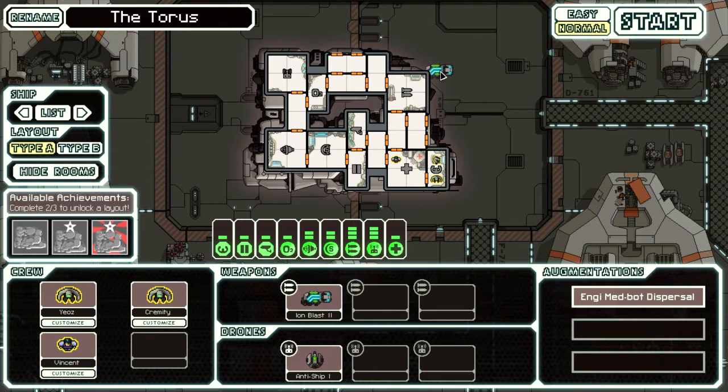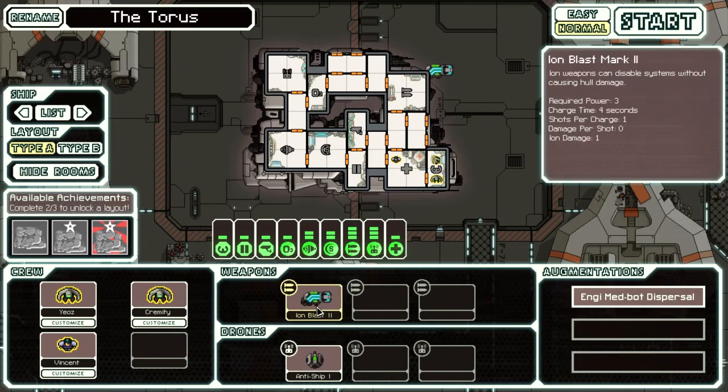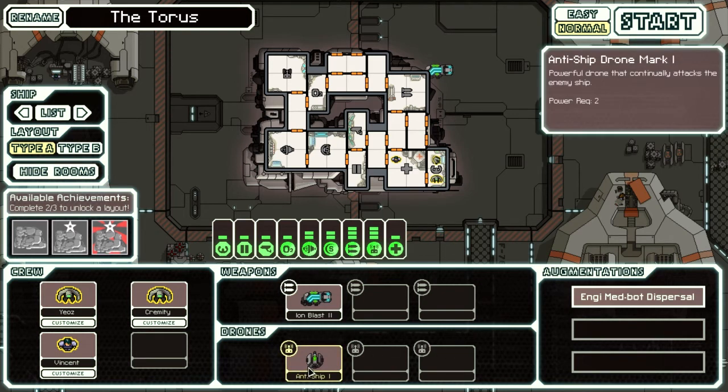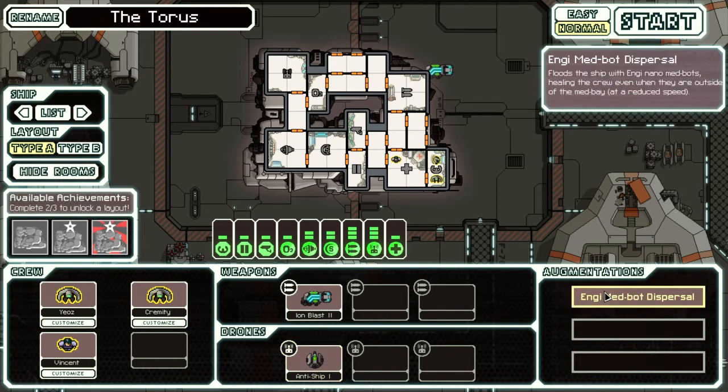The Torus starts out with an Ion Blast 2, which is a strong ion weapon. Ion weapons don't do actual hull damage, but they temporarily shut down systems — this one does one ion damage, taking one bar off whatever it hits, and it fires very fast. You also start with an already-installed drone system and an anti-ship drone, which continuously attacks the enemy as long as it's active. It fires at a pretty fast rate, but most of the time not fast enough to actually penetrate enemy shields and hit the hull.